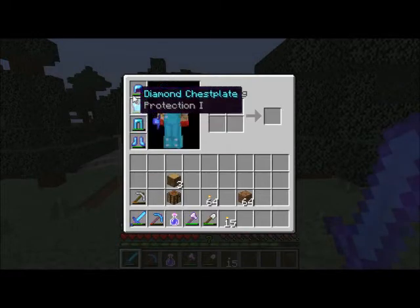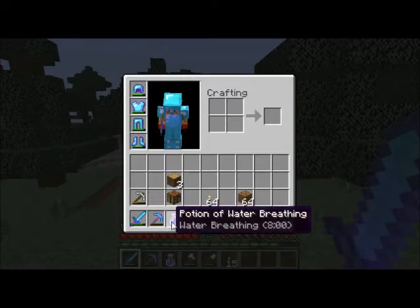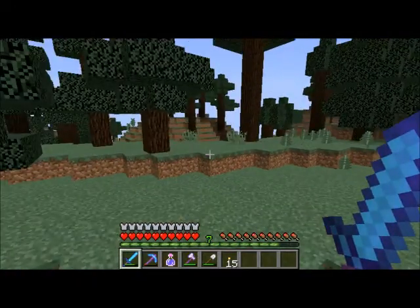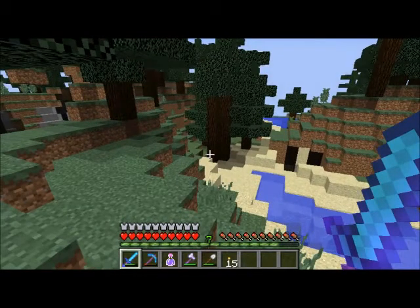Let me just show you what I have. As you can see, I have a potion — it's the potion of water breathing, 8 minutes. It wasn't too difficult to make. All I did was make an awkward potion with the nether wart, then I added a puffer fish, then I added redstone to make it longer.